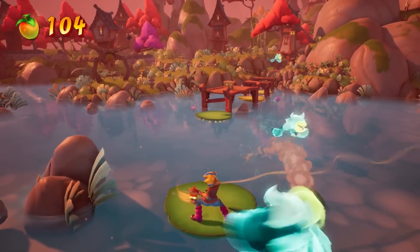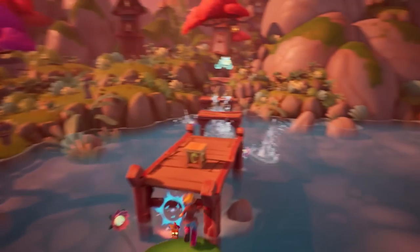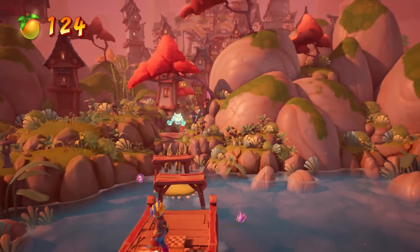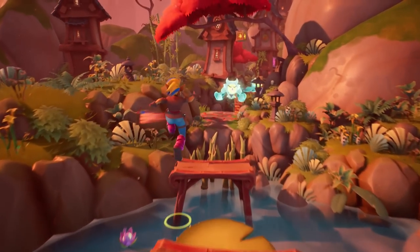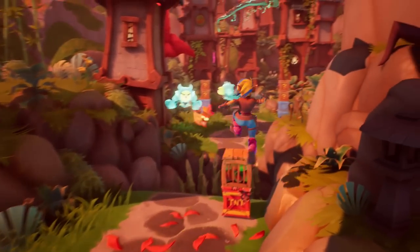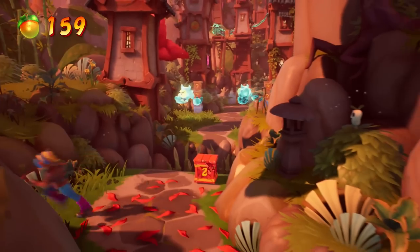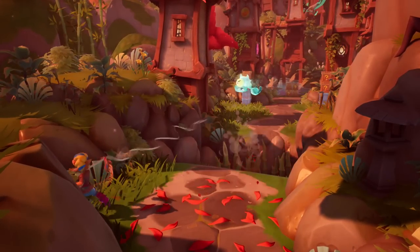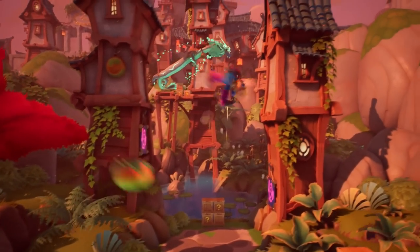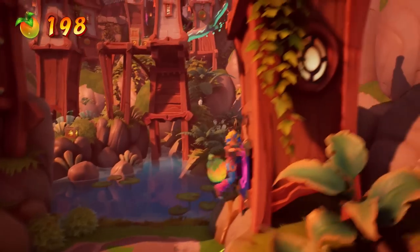Here we go again — gotta be quick with this. We have to take advantage of whichever lily pads we can stand on for long periods of time. I really want to observe our environment to make sure we're getting all the crates possible. I think we got a checkpoint — I really hope we did. I see some more crates up on what looks like scaffolding ahead. Taking out enemies at a distance with the tether is really useful.